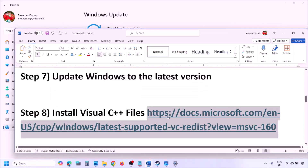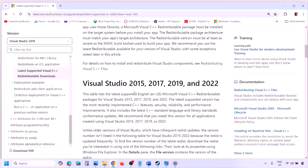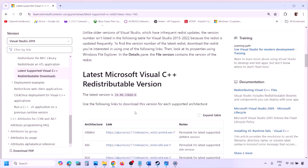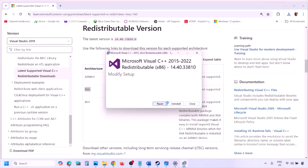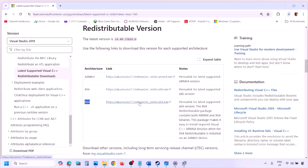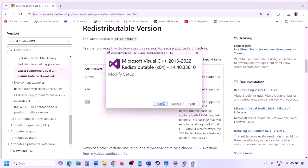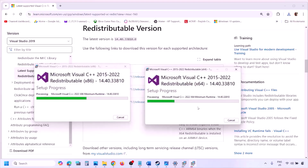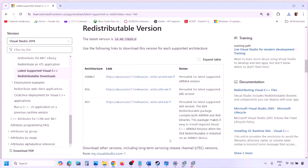The next step is to install Visual C++ files. Copy the link provided in the video description, open it in a browser — it will take you to the Microsoft website for Visual Studio 2015, 2017, 2019, and 2022. Download and run both the x86 and x64 versions. Click Repair if you see that option, or Install. Once both are installed, restart your computer and launch the game.